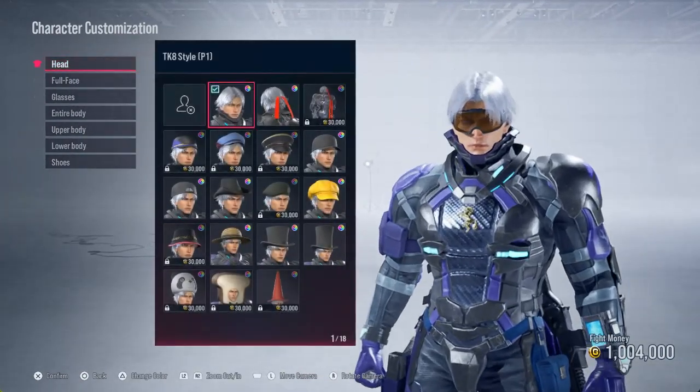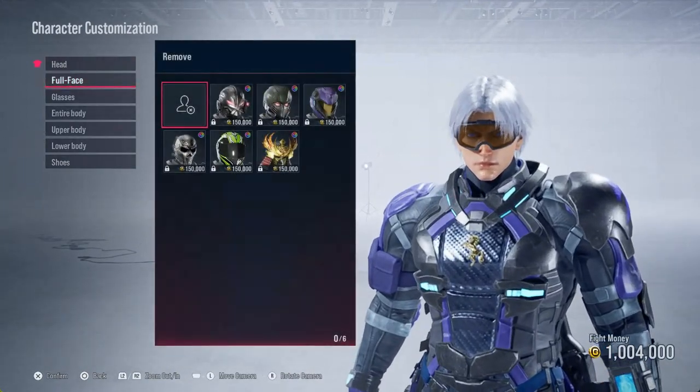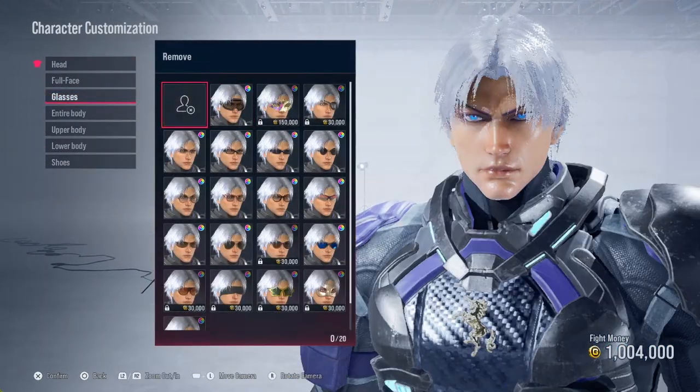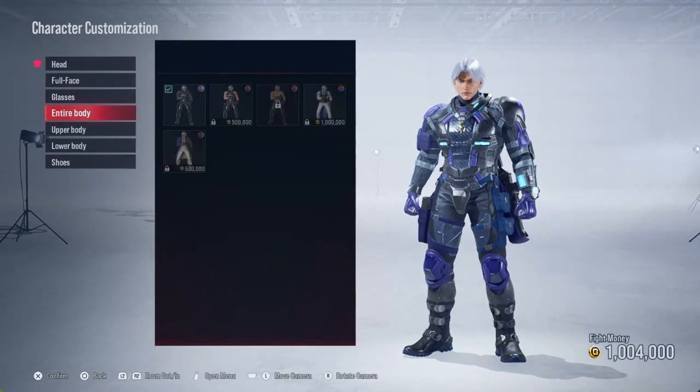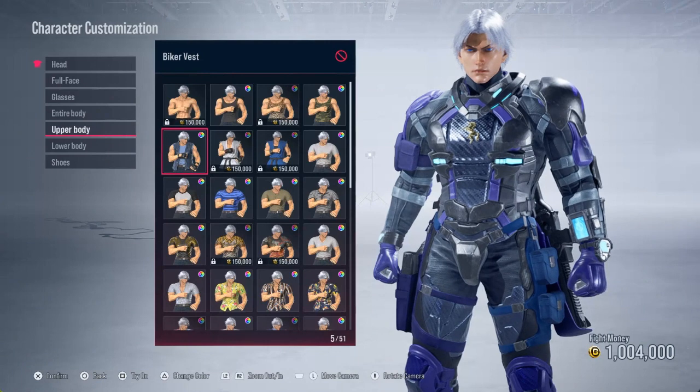Move on to the next one which is clothes. The head piece we're gonna remove that. Face — I don't think he has anything there. And glasses, that was coming off. For his upper body we're gonna go with the biker vest.